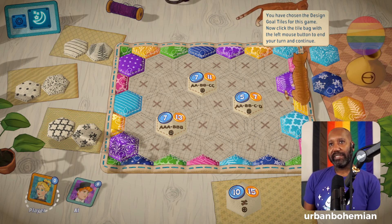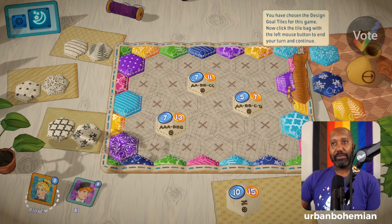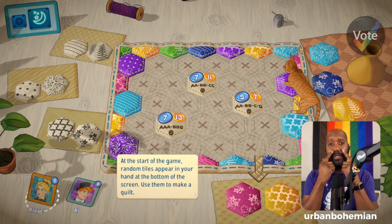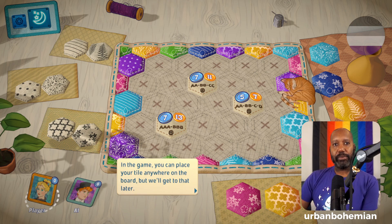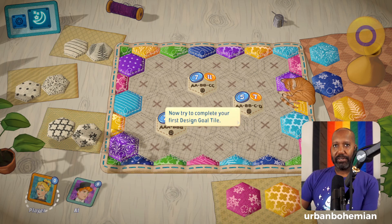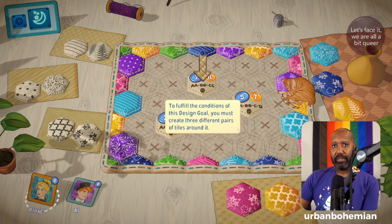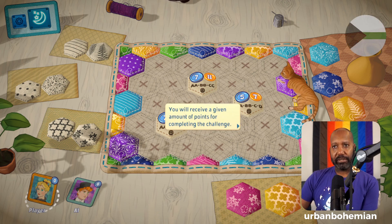You've chosen the design goal tiles for this game — now click the tile bag with the left mouse button to end your turn and continue. I would, but the cats are in the way. Okay, this is us — new turn. At the start of the game, random tiles appear in your hand at the bottom of the screen. Use them to make a quilt. Now try to complete your first design goal tile — achieving design goals earns you extra points.